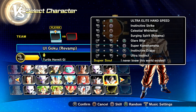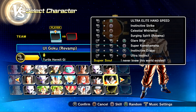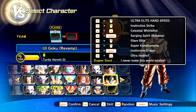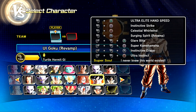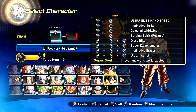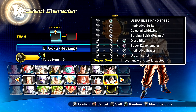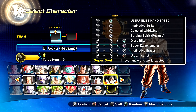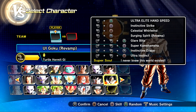In that video, I mentioned that Bjorn the Bear would be releasing a new skill or ability every 10 days for UI Goku. Well, it's about that time — he did release a new skill. If you want these mods, he releases them on his Twitter page, so be sure to follow him there. He also updates his YouTube channel on future skills, so check him out. Very cool guy.